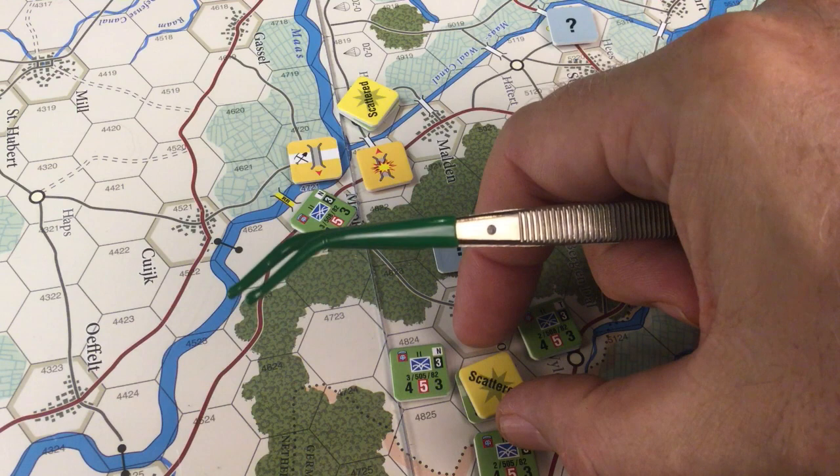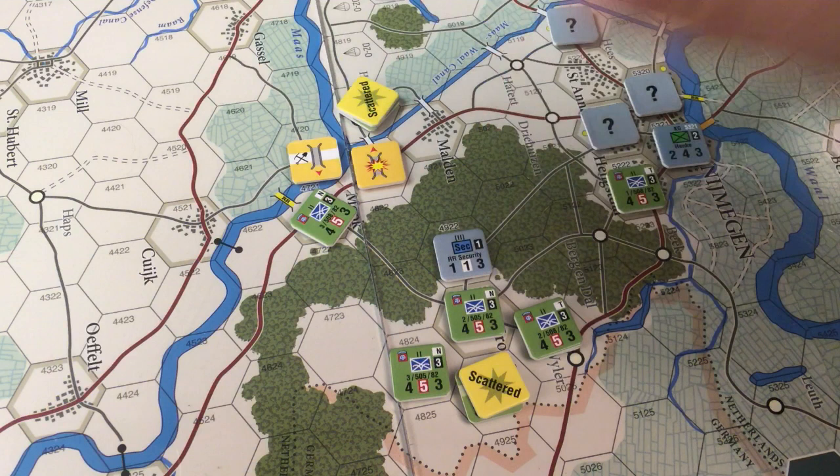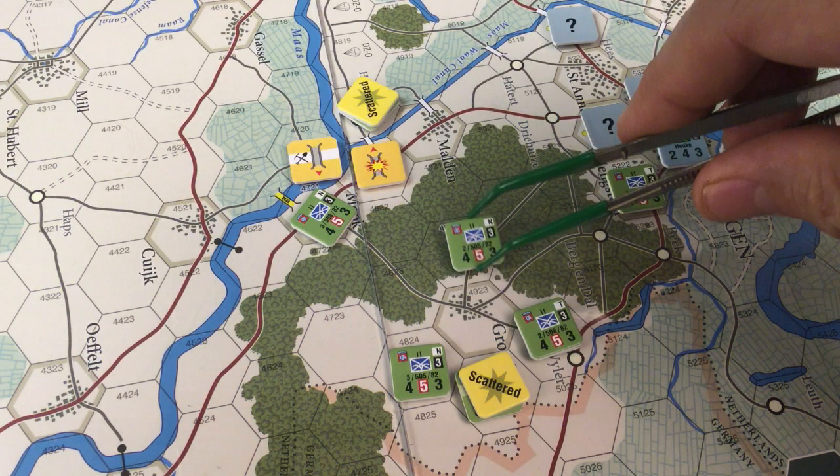Let's try to see what we can do with this other question mark. One, two — we're going to jump on top of him and see what gives. He's a one — not doubled in the trees, so it's four to one. We're still elite and he's still low quality, so four to one shifts to six to one. Let's see what happens — six DS! That's just as good as it gets. Long story short, defender shattered. He just dies. We're going to take this — I don't think we want to go farther.